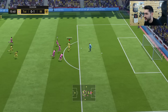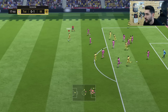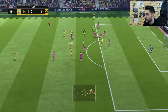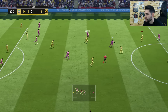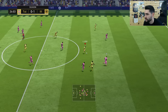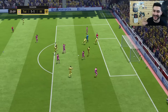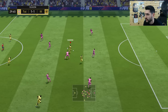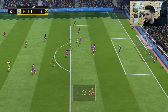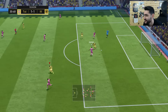Rashford, come on — protect it and finish it. No, Neuer saves it. Valencia blocks it. Nice — and Salah scores, there we go, equalizer! Rashford again in the block — he's so fast. I like him, I like him a lot. Too bad we've made multiple shots that got blocked by the opponent.